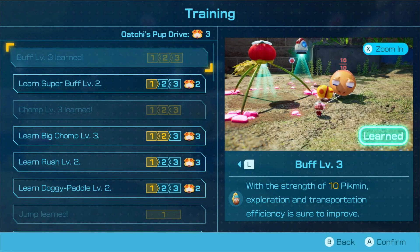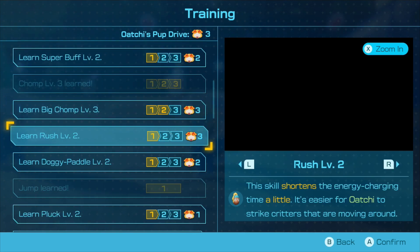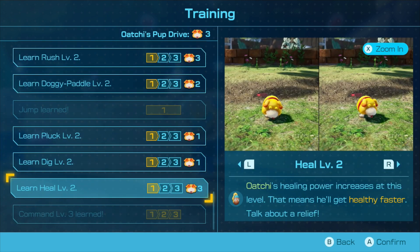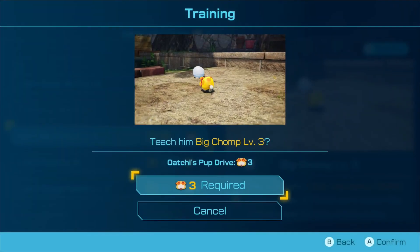Ochi's pup drive is 3. We want Big Chomp, right? For more heal. That means he'll get healthier even faster. I think we want to get Big Chomp — the third Big Chomp.